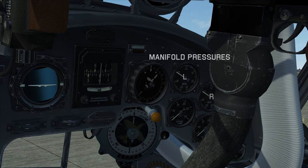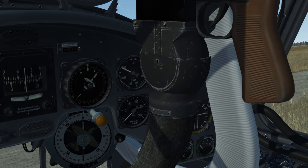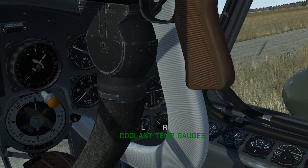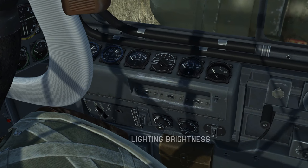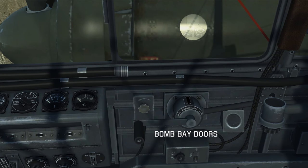Manifold pressures for left and right engines, and tachometers for the left and right engines — hidden behind the gun. We have the fuel and oil pressure gauges, then the left and right coolant temperature gauges. Here we have oxygen pressure, fuel gauges left and right, the lighting brightness knob, and the bomb bay door handle crank.